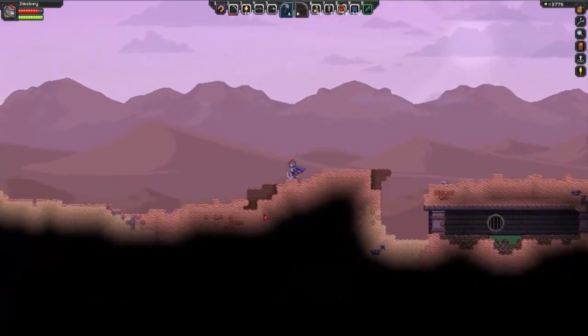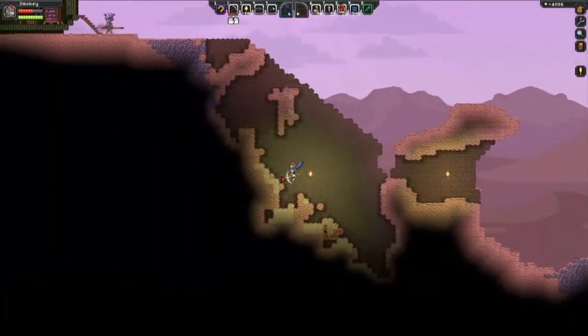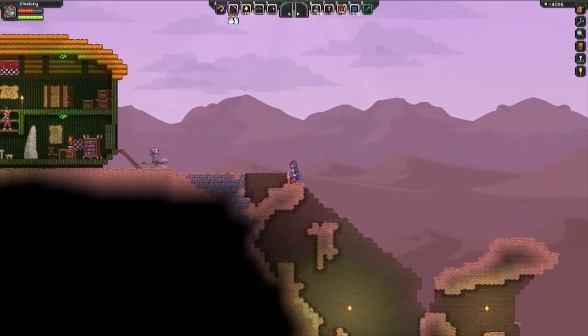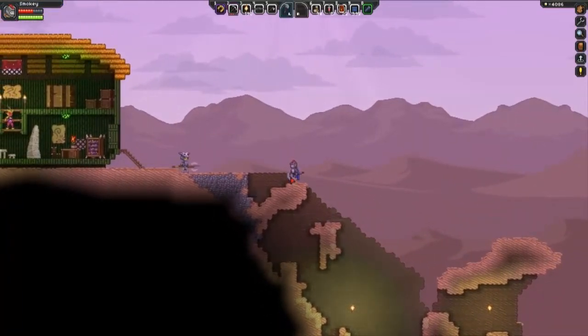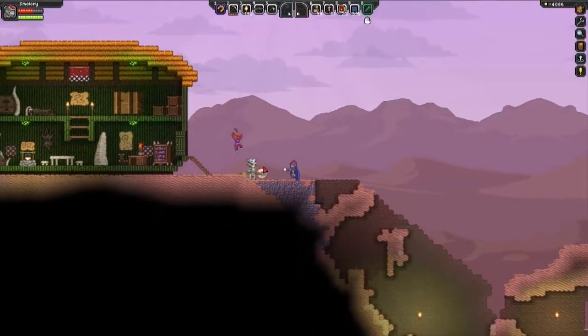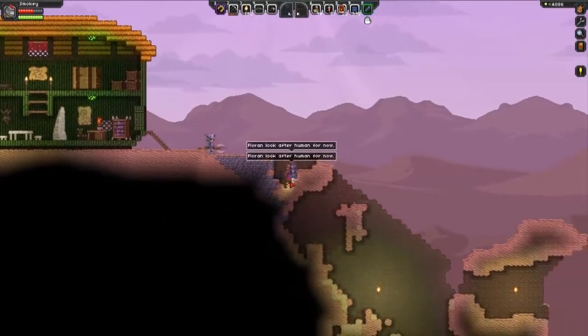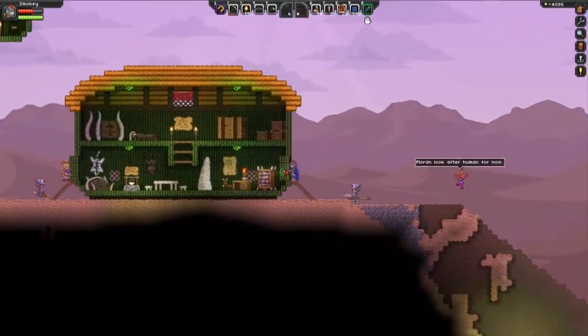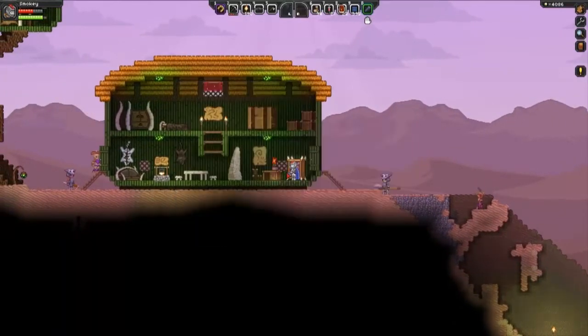Trucking on. Alright guys, so after about five to ten minutes of walking — like I said, this is probably on the exact opposite side of the world — you come to this Florin village. I'm going to put away my weapon. This guy will attack you if you keep your weapon out too long, but if you put your weapon up, I think you're safe.